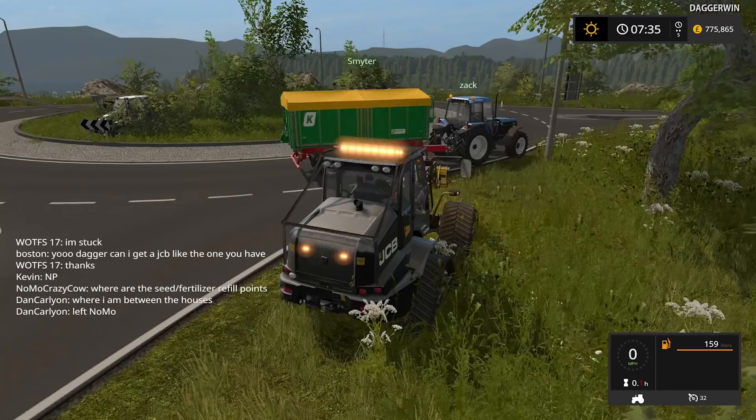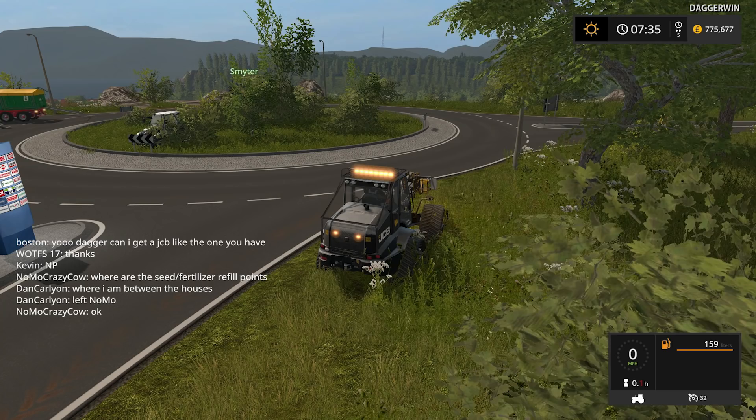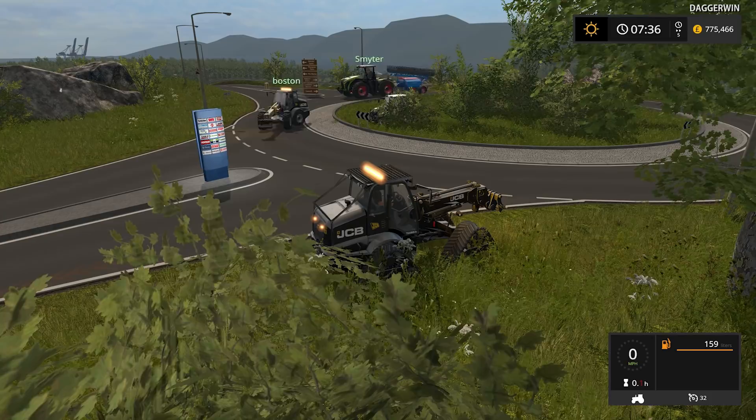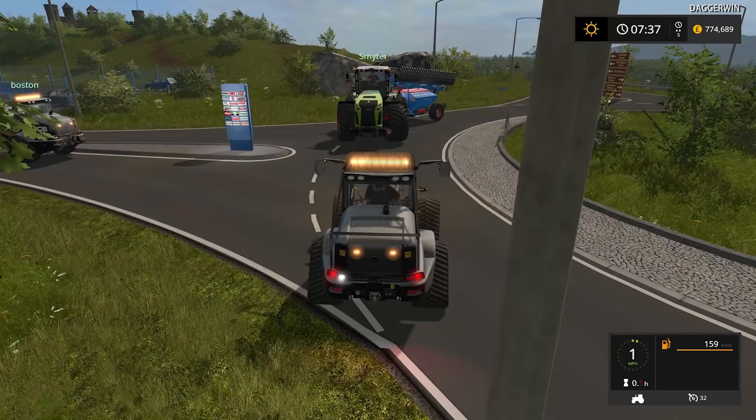So yes, I am brand new to the map, never played it before. This is Sussex Farm - should have explained that to begin with but you've probably already read the title of the video anyway. I can see that Nomo Crazy Cow is asking to see where the seed refill point is and I actually don't know - there might be one, there might not be one. We may have to use the pallets but yes, that's why we've got the JCBs. It's a roundabout but it seems to be used for just literally going round and round the whole episode. Sounds like fun.